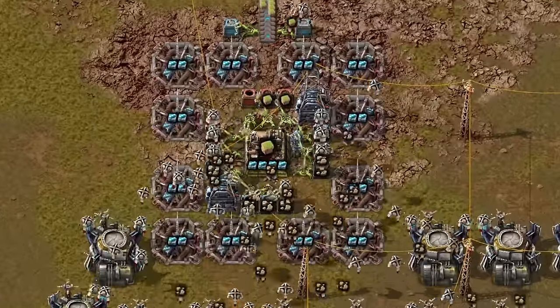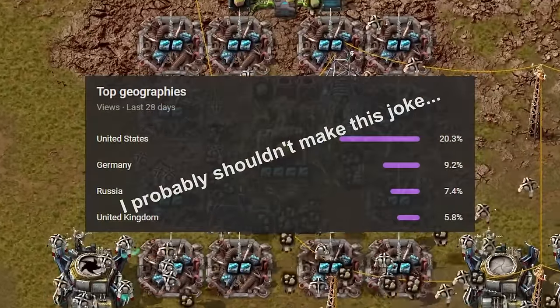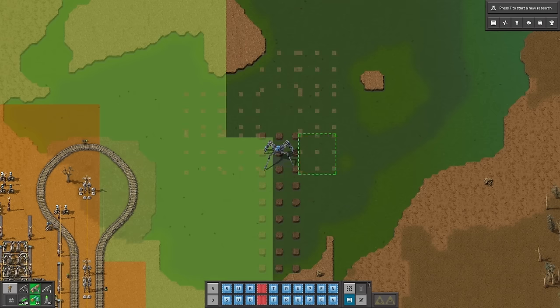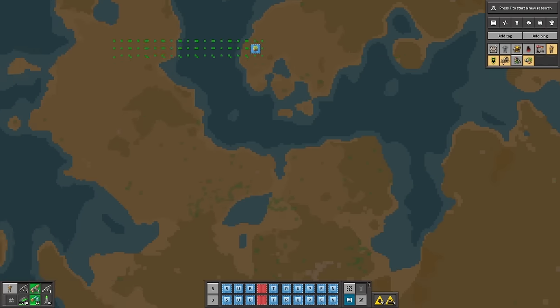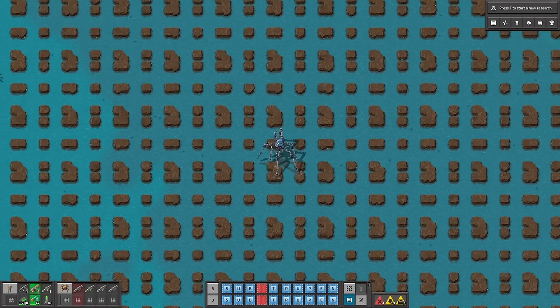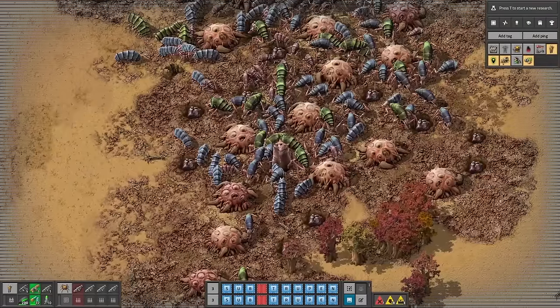Because landfill in Factorio is more expensive than healthcare in the USA. By making a blueprint for a safety net, turn on Snap to Grid to make a nice repetitive grid. Also use the map view to apply your blueprints faster. This way your spiders will walk freely wherever they want.